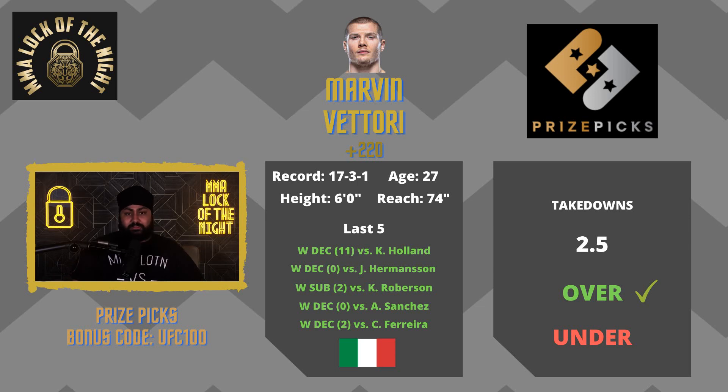We know that's pretty much the way to beat Israel Adesanya. Vettori was very successful with it in the third round of their first fight, and Jan Blachowicz last time around was also very successful in dragging Adesanya to the ground. I truly believe Vettori will land at least three takedowns in this fight even if he doesn't end up winning, as long as it goes the full 25 minutes. Vettori over two and a half takedowns is my first PrizePicks tip.